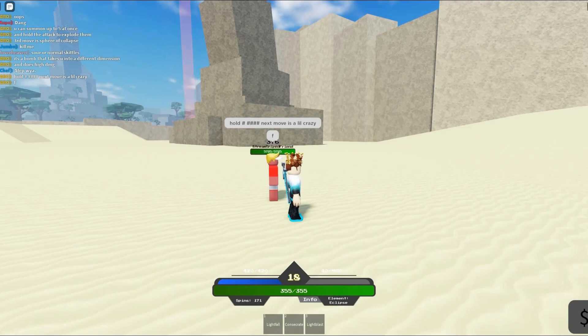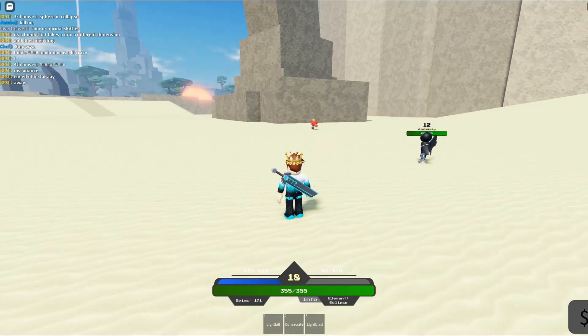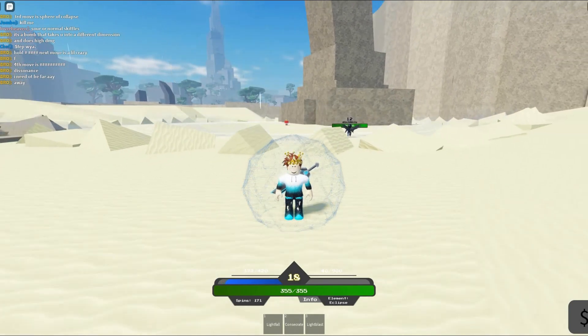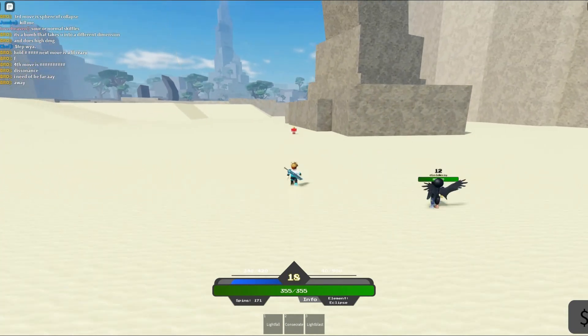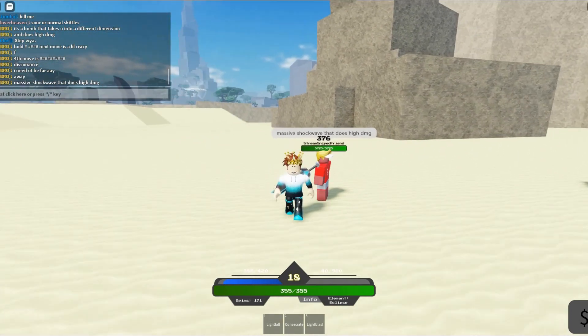The next move is a little crazy. The fourth move is Dissonance. He needs to be far away. Okay, I am gonna click F. It's kind of a massive storm type of thing, which is a lot of damage - a massive shockwave that does high damage. That's cool.